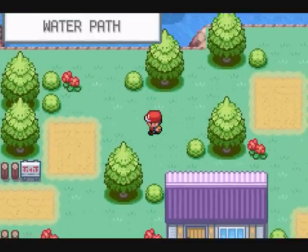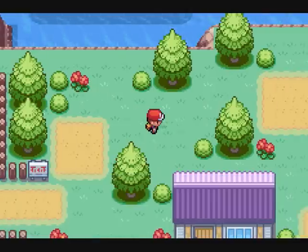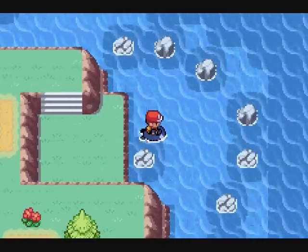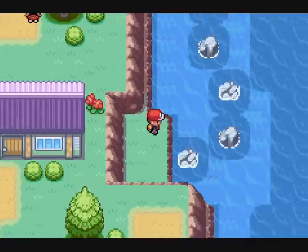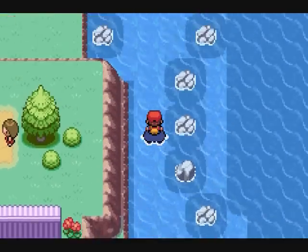If you come up here, there's an Oranberry which you'll never use. What you want to do is come down here — I forgot I have a slave — I'm here to get this item, the Elixir. Hopefully today we'll finish up Six Island. I'm gunning for that, that's my goal.